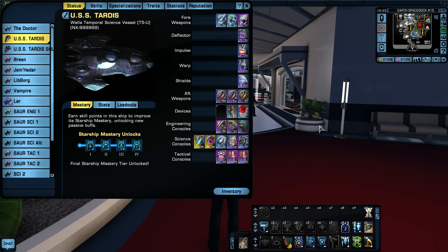This is an upgraded ship of the Wells Temporal Science Vessel Tier 5, which was purchased in a lockbox. This ship I have upgraded to Tier 5 U because all lockbox ships receive a free Tier 5 U upgrade. This is the first ship that I upgraded to Tier 5 U when Delta Rising was launched. I upgraded this ship and played my science character from level 50 through level 60 using this ship.